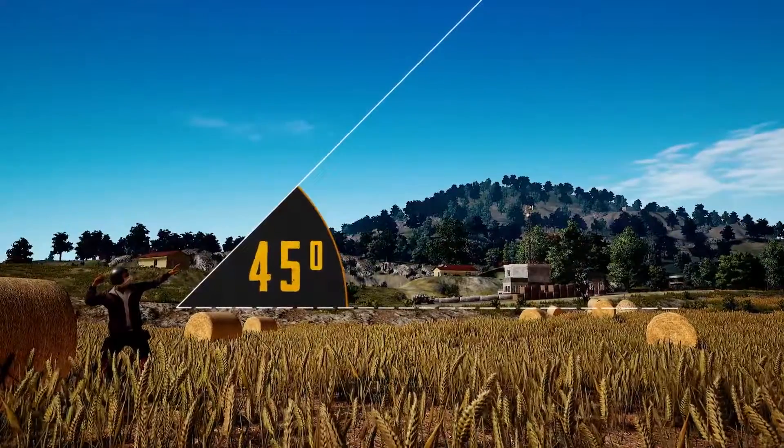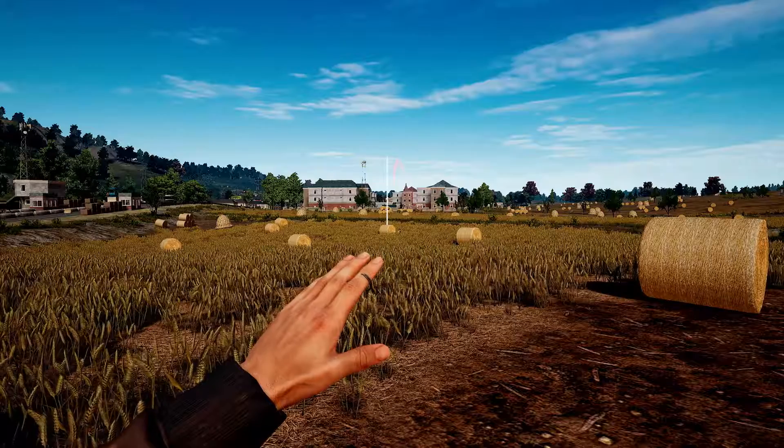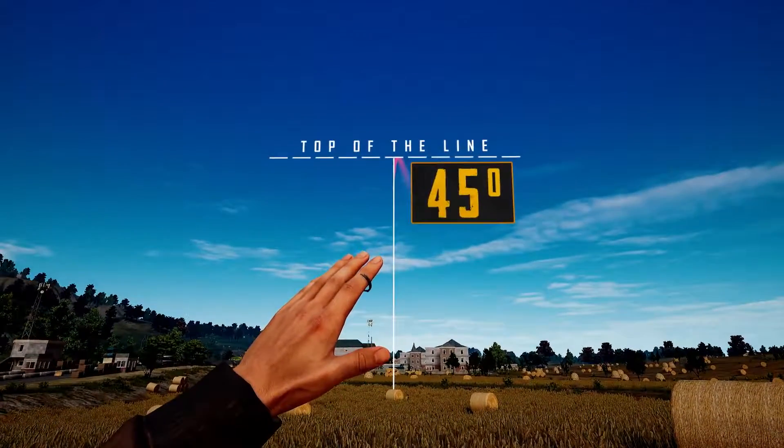If you left your protractor back at school, don't worry. A good rule of thumb is that 45 degrees is approximately the distance between the horizon and the top of your screen when looking forward.